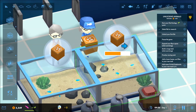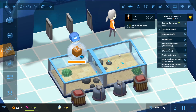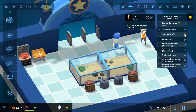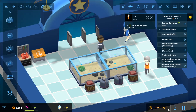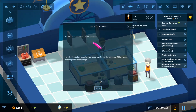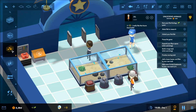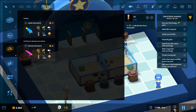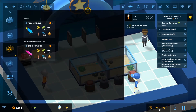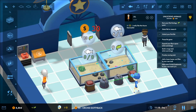They're feeding the fish. Good job — how are you doing today? Can I click on you? I really like them — I'm glad you really like them because it's all I got. Unlock your fish. Pause the game. Right when that unlocked — new animals unlocked. Expand your range. Now it's time to buy some for your aquarium. Follow the remaining objectives to expand your livestock range.